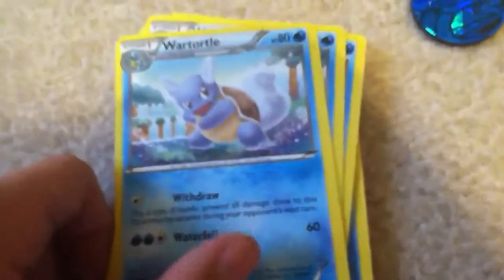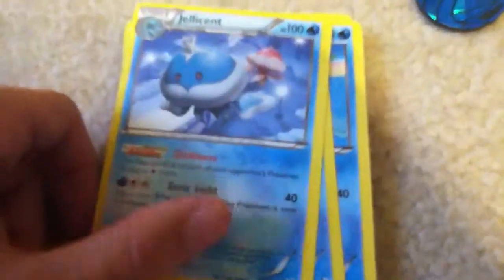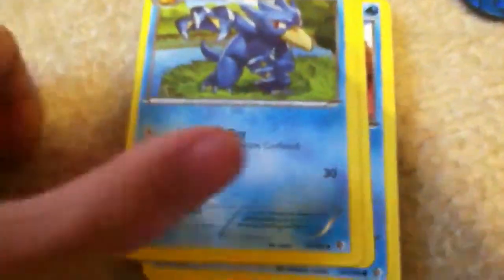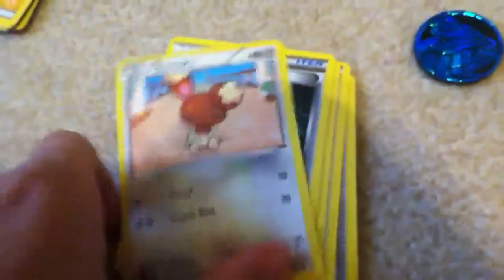And then a ton of water energies. I got a Blastoise, two Wartortles, and two or three Squirtles — three Squirtles. I got a Jellicent, two Frillishes, two Golduck, three Psyducks, two Lopunnys, and two Bearytics.